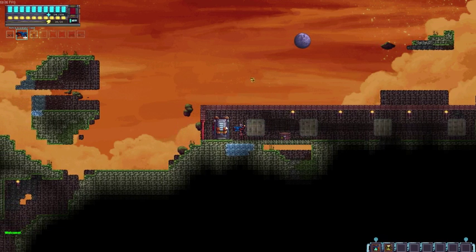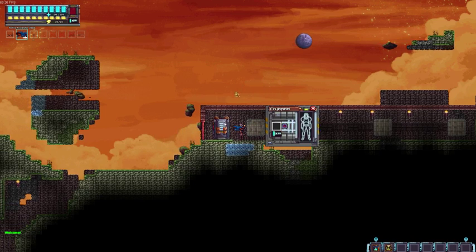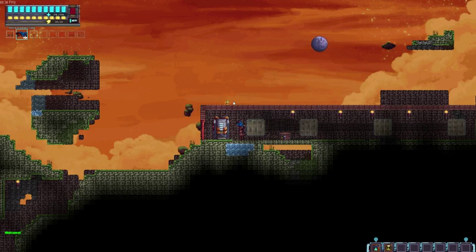Over here if I press F, we can take a look at our respawn point — or cryopod as they call it. I can die 10 times and respawn with my stuff here. If I'm at 0 and I die, I lose my stuff — I think it just drops to the ground, I haven't tried it. You can make more of these cryopods, and you can also refill them.